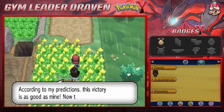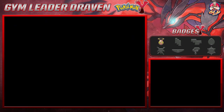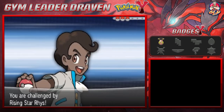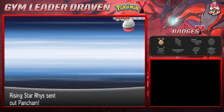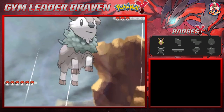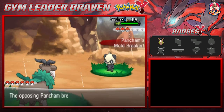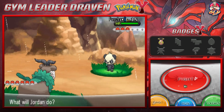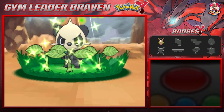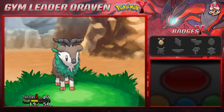A trainer says 'According to my predictions this victory is as good as mine — let's put that to the test!' Yeah, I don't think so. Here we go taking on Rising Star Rice — he comes out with a Pancham, and Pancham is about to feel it. Let's use a Leech Seed so we can get healed up just a little bit.